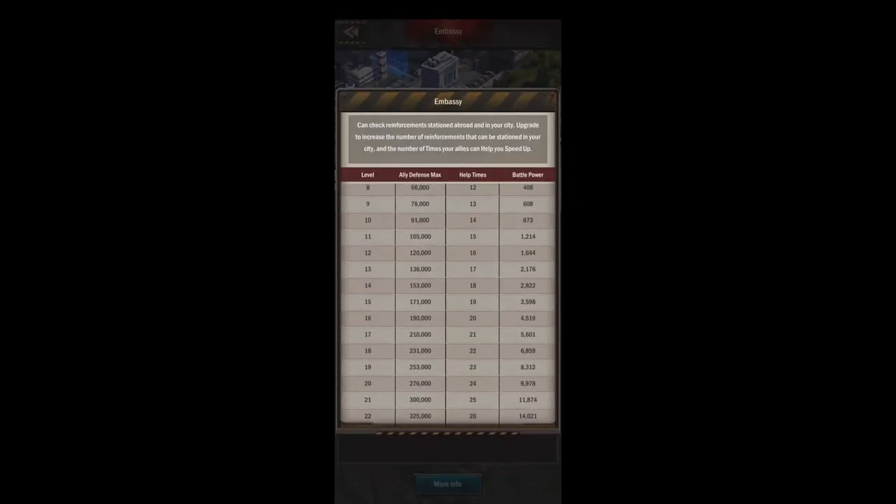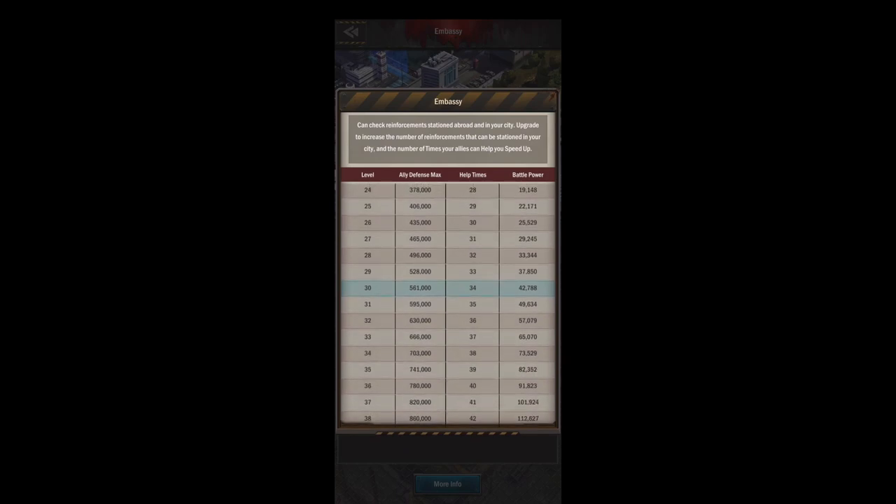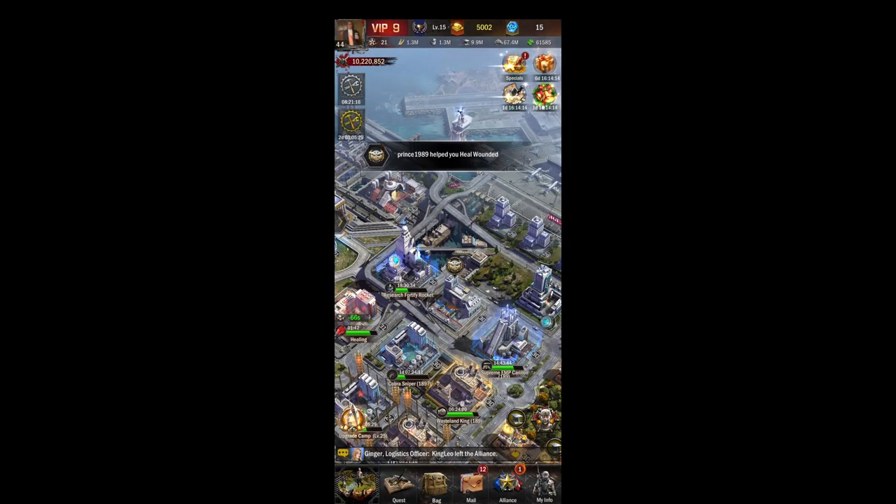As you upgrade your embassy, this allows more reinforcements to get into your city so you have a better defense. It also upgrades your help times — with 39 people helping you get over a minute for each help time, so that's like an hour off anything you do if you have a very active alliance, which is very helpful. You can see you just get more defenses and more help times as you upgrade.